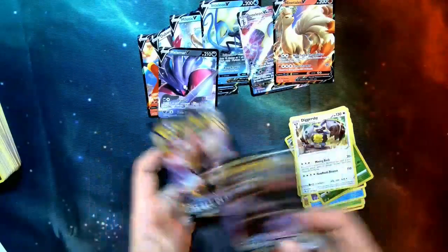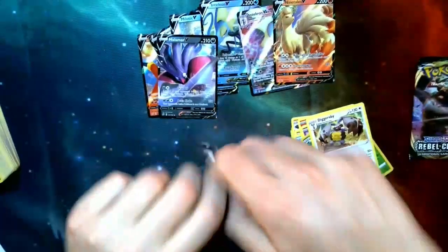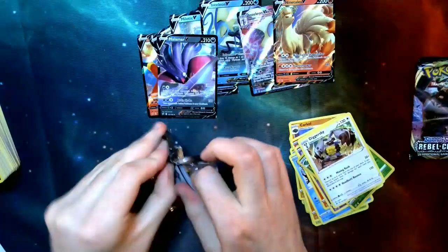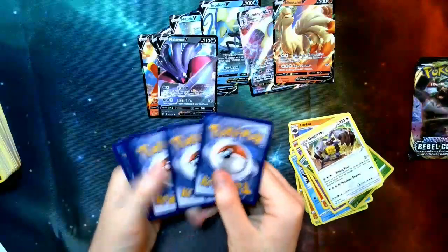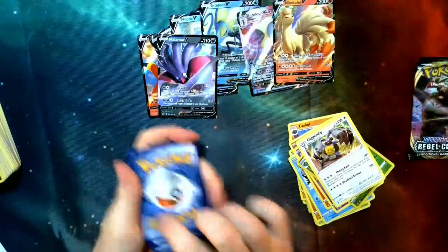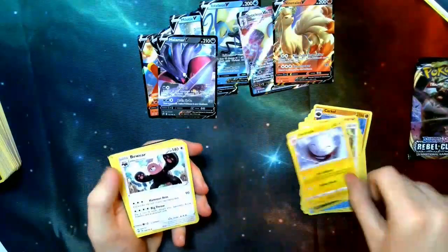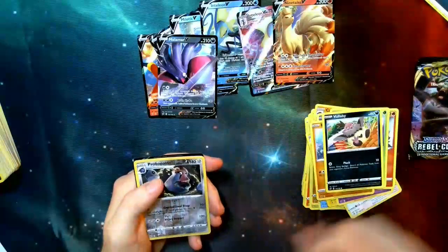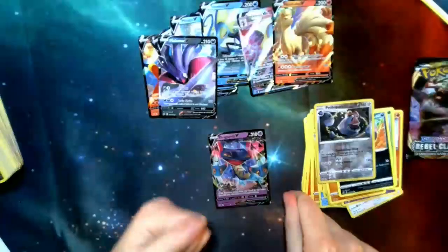Two packs left — hopefully we got a good V in this one. Oh, it is a white card! Energy, Electrode, Bewear, Palossand, Litwick, Galarian Corsola, Snom, Sizzlipede, Vullaby, a Holo Probopass. And we do have the Drapion V — definitely a really good card to have. Drapion is going to be one of the most played, specifically for the VMAX card.